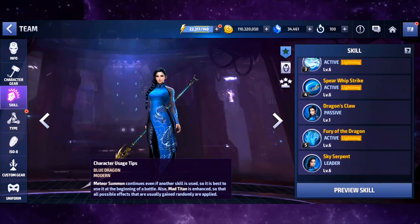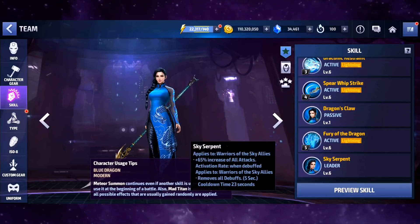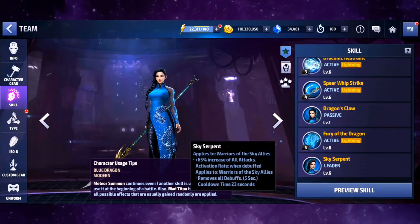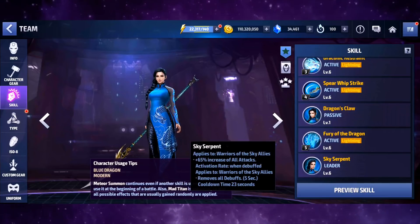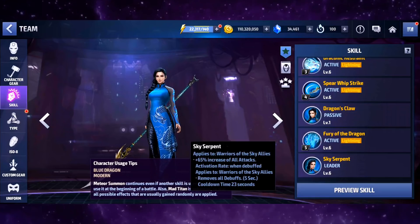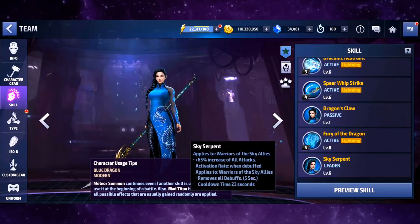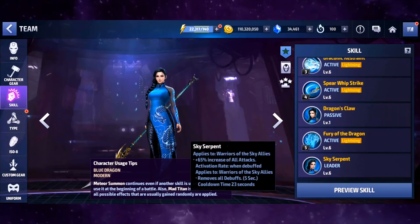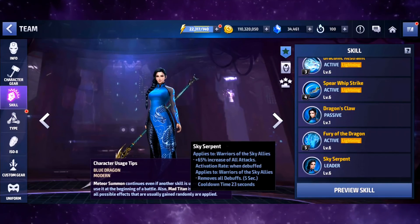She has some good things in her kit, starting with her leadership. She's the leader of the Warriors of the Sky, so she got one of the best leaderships we've ever seen in the game — a perfect mix of offensive and defense at the exact same time. It could be used in PVP if you don't mind the fact that you can be debuffed about 80 or 90 percent of the time, but it's a really, really good leadership.